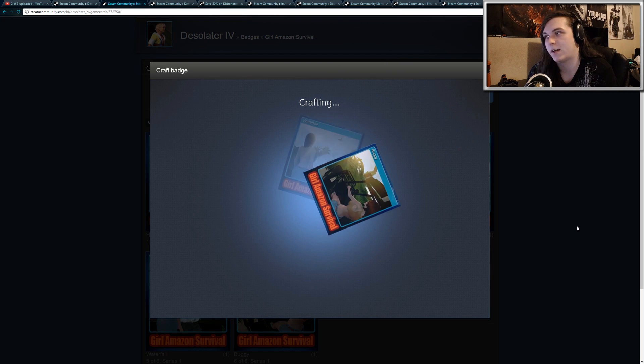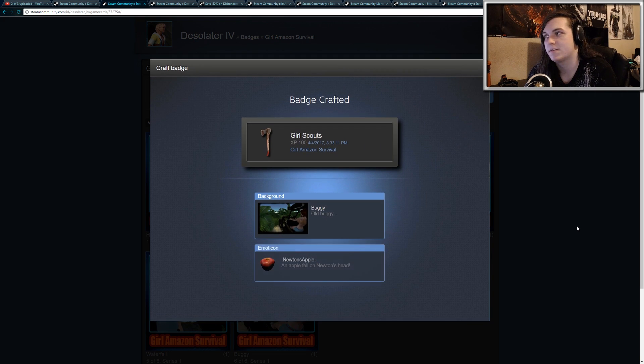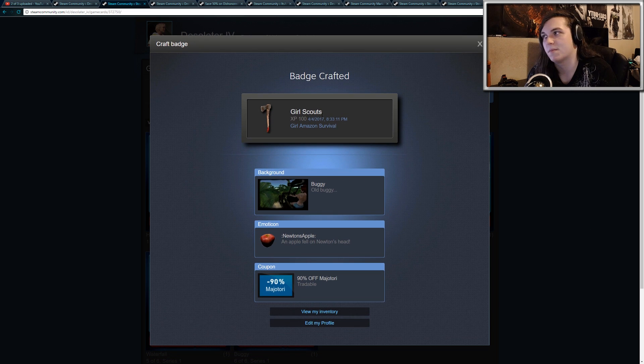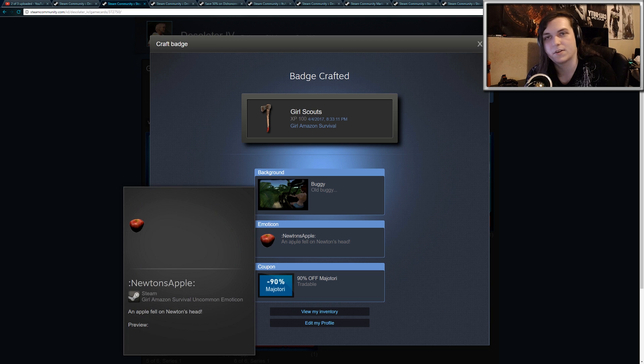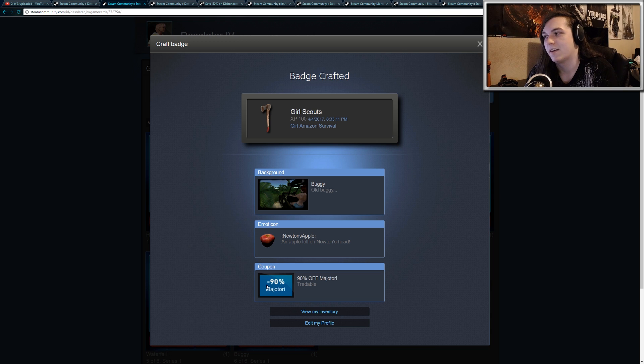Every badge you craft, you earn 100 experience. You earn a badge for that game along with a title — so this is Girl Scouts, 100 XP for the game Girl Amazon Survival. You also earn a background, an emoticon, and a coupon. You can put these backgrounds on your profile, use the emoticons to chat with friends or post on your profile, and I also got a 90% off coupon for this game which I can use in the Steam Store.